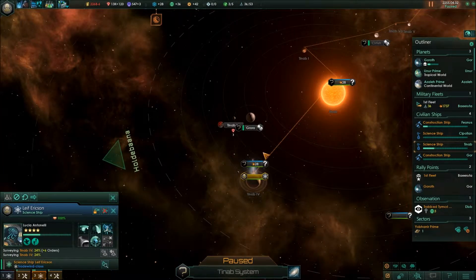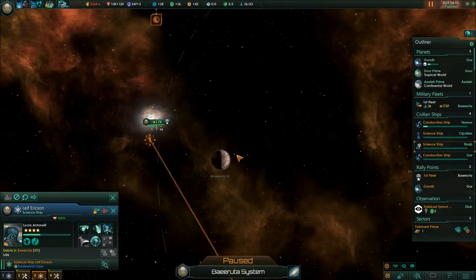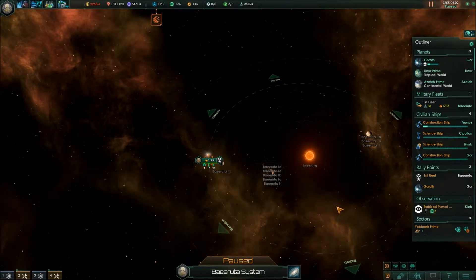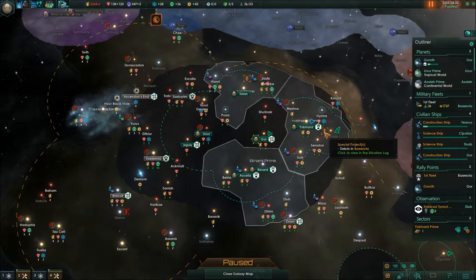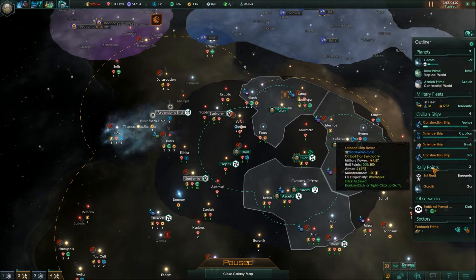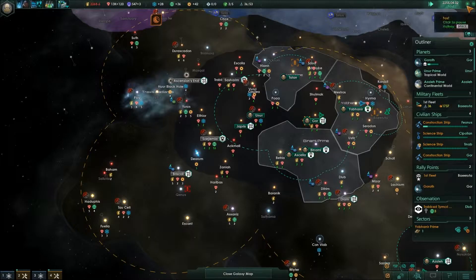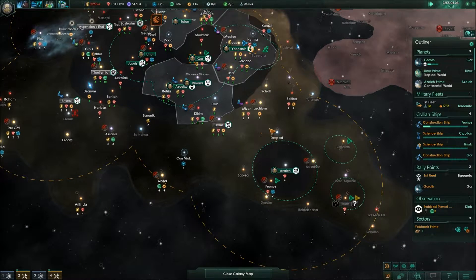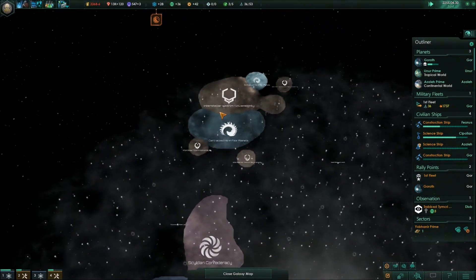I'm going to take my science ship in this area and go get this right away. Let's cancel everything else in its order and then survey the system. I think sectors are doing fine. We have three sectors, some projects that need doing. We've got two science ships and a big fleet that's on 1.7k. Our max naval capacity is 53 ships and we have 36. But we need to sort out our economy first. Let's unpause and go back up to fast speed and build a frontier outpost here to connect our borders.